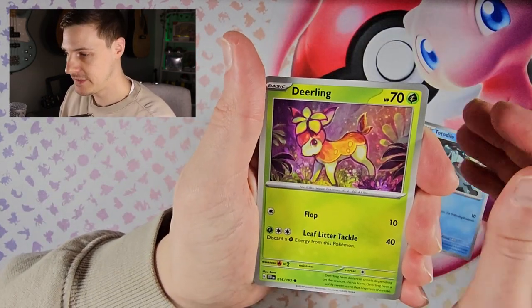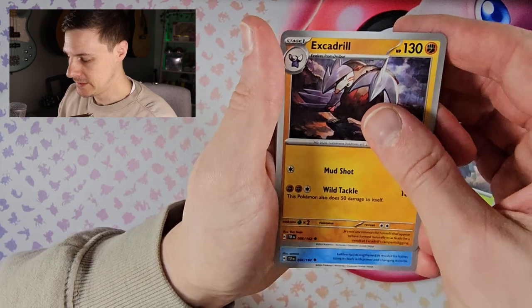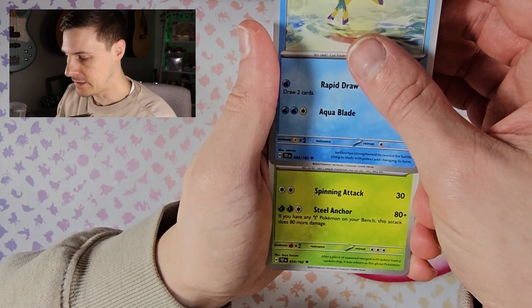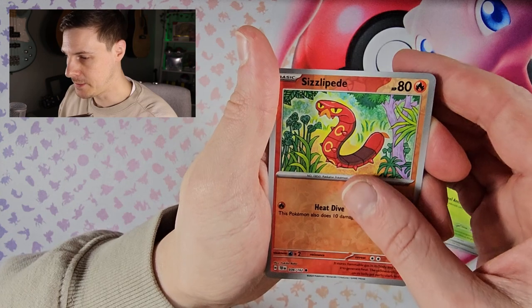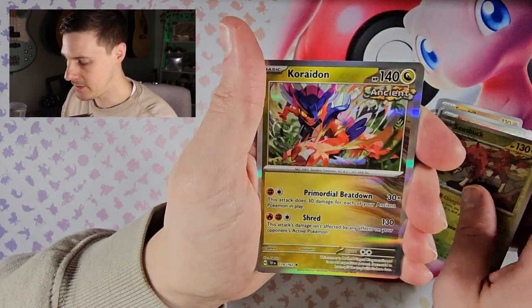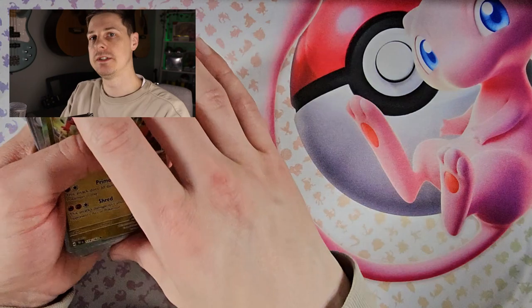Kicking off with Totodile, Deerling, Puffin, Pinecone, Excadrill, Caldeo, Dalmise, reverse Sizzlipede, reverse Sourcebook, and a hollow Koraidon. So nothing in that one — 50%.